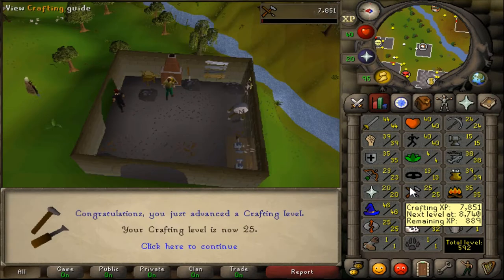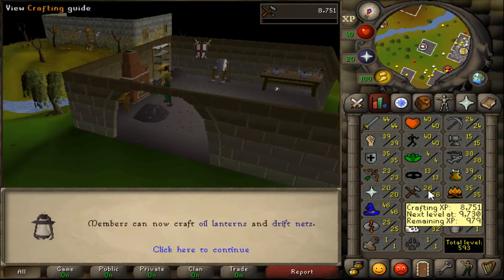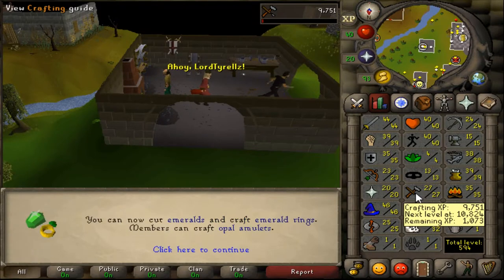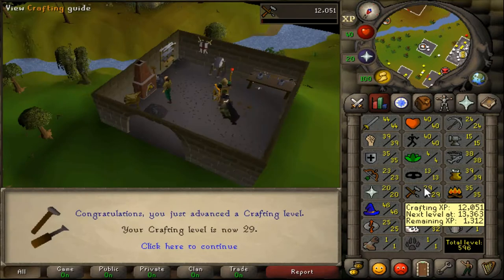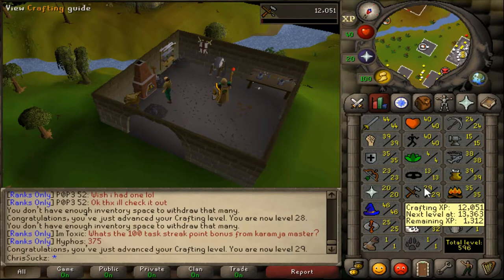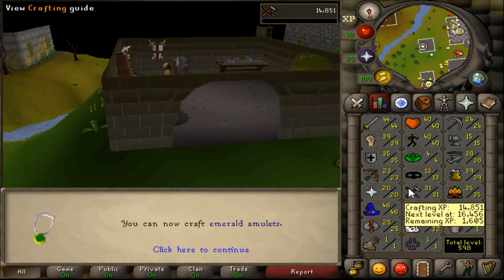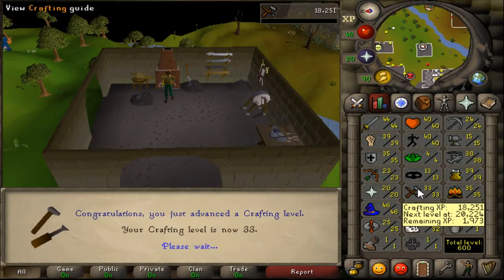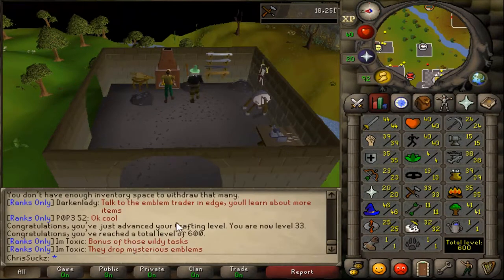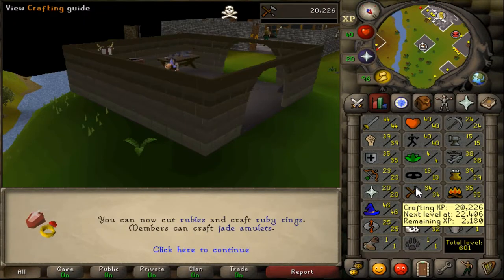I think I go up like something like 200 total levels in this video. That's going to slow down, I promise. The farther I play this game, the more it's going to slow down. We also get our first level 50 stat in this video, actually - I'm not going to spoil what that is yet. Hey, we're halfway to 99! Level-wise, that is - experience-wise, no. Level 50 is around 100,000 experience points. Level 99, which is the max level, is around 13 million experience points. So yeah, it ramps up quite a bit. Total level 600 - that's awesome. That was our first total level milestone!